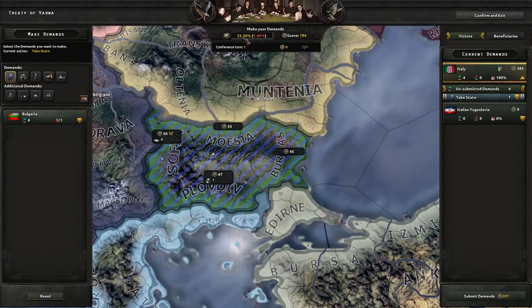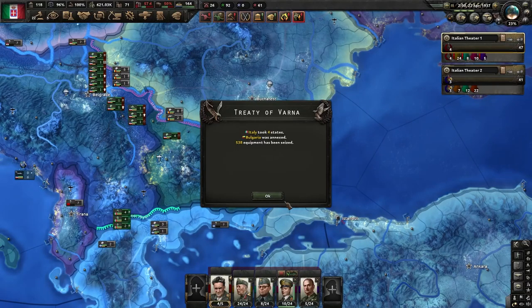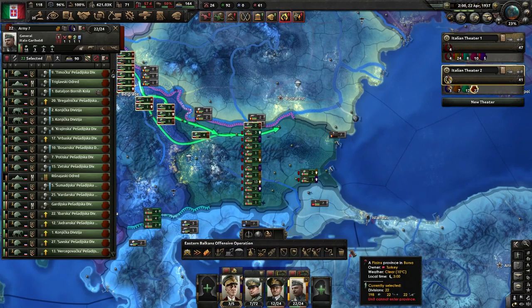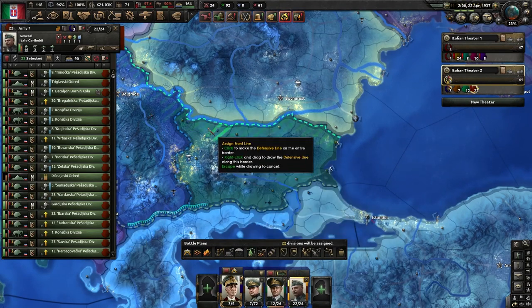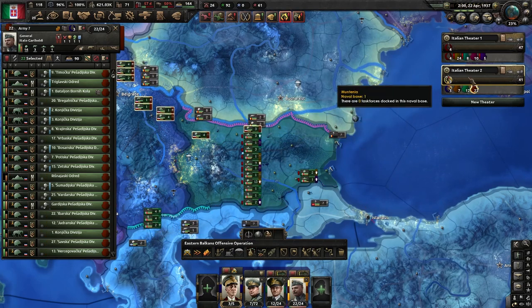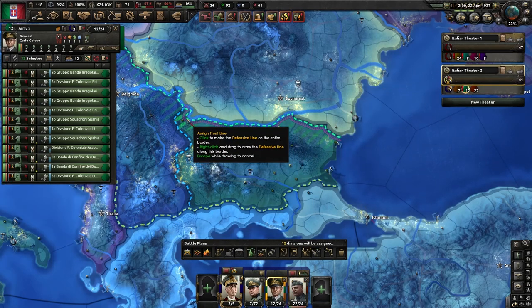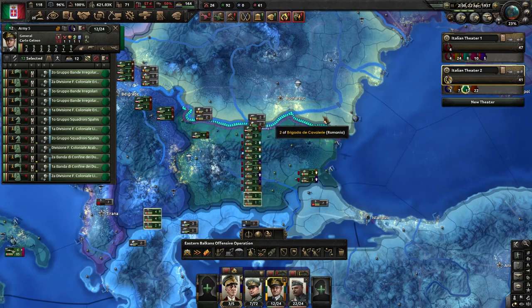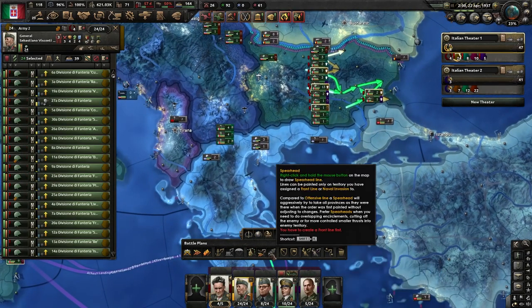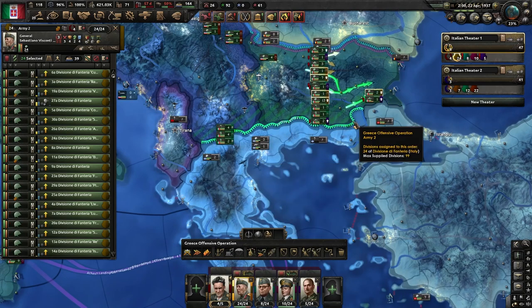I'm going to take everything here. The war tension is still below 25%, which is perfect, because it means we will have some extra time to organize our divisions before we actually start the war with all of these nations at once. You can go and reinforce the front up here and start preparing the border with Greece.